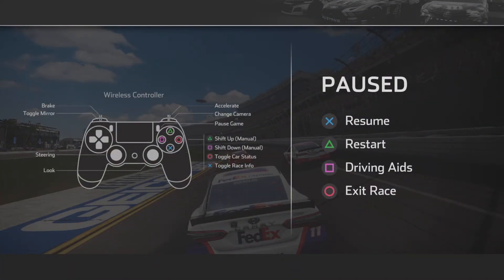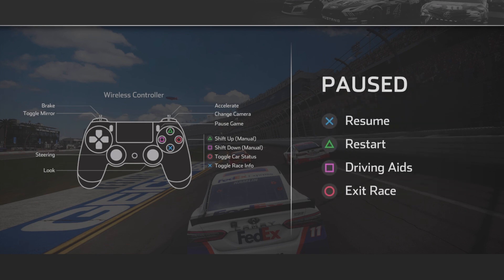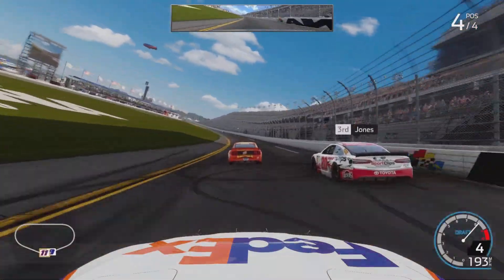As soon as you get into the race, one of the biggest things — this is a plate track. Plate track meaning Daytona, Talladega, or Michigan. On any of those three tracks you always put your driving aid on Expert. It doesn't matter how bad the car drives; you always put it on Expert because you need that speed. Speed is basically the whole track, and if you don't have it you're not going to do well.